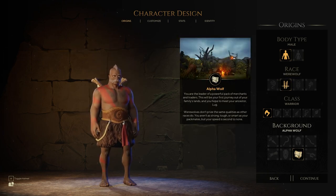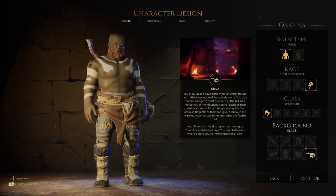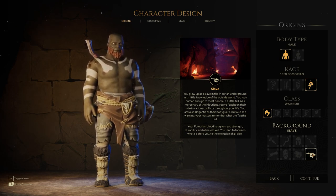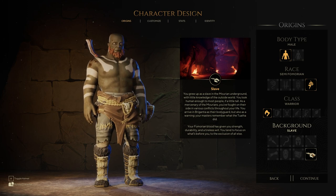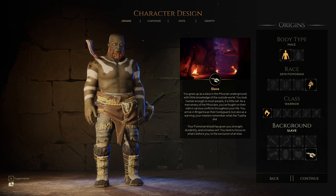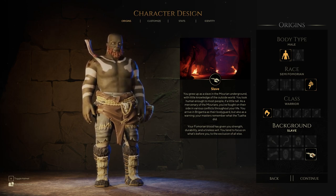Alpha Wolf: leader of a powerful pack of merchants and traders, this will be your first journey out of your family's lands and you hope to meet your ancestor Lug. Werewolves don't prize the same qualities as other races. You aren't as strong, tough, or smart as your pack mates, but your speed is second to none. Then the Half-Fomorian background — you grew up as a slave in the Morian underground. You arrive in Brigantia as a bodyguard, but also as a warning. Your Fomorian blood has given you strength, durability, and a tireless will. You tend to focus on what's before you to the exclusion of all else.